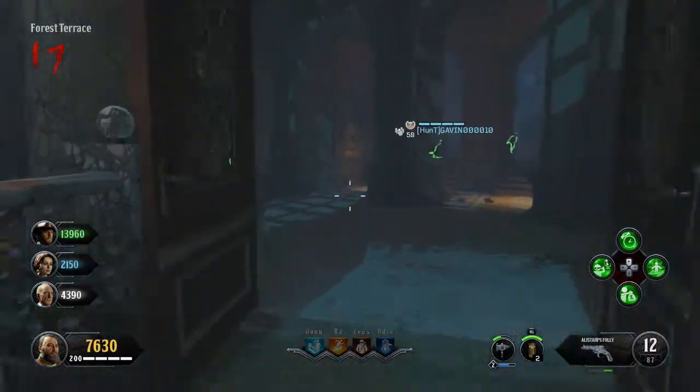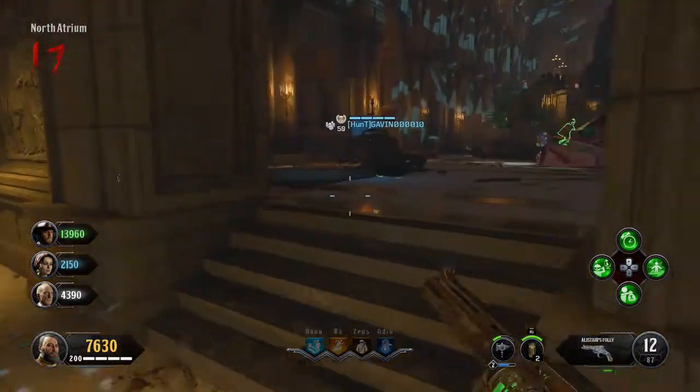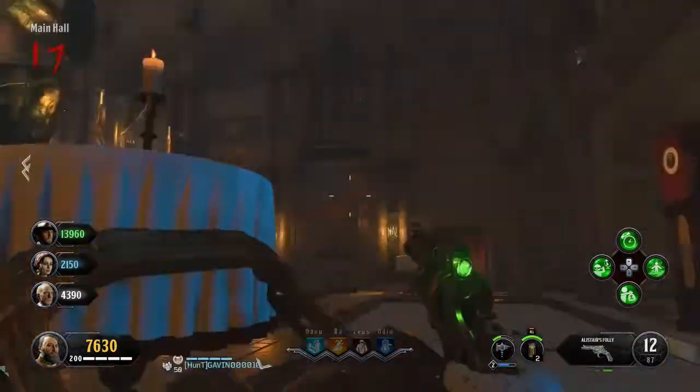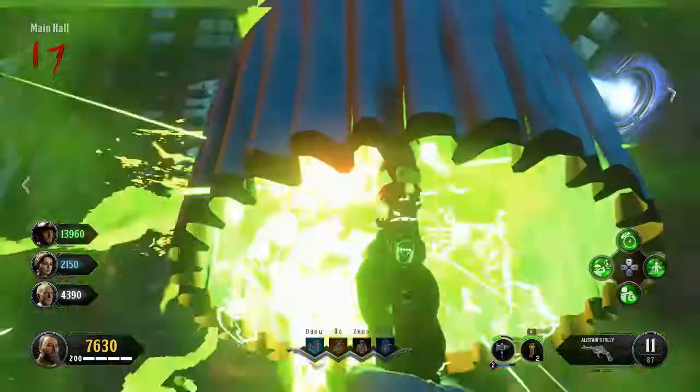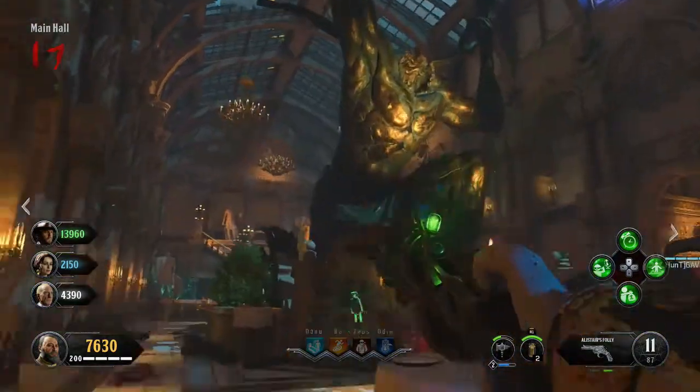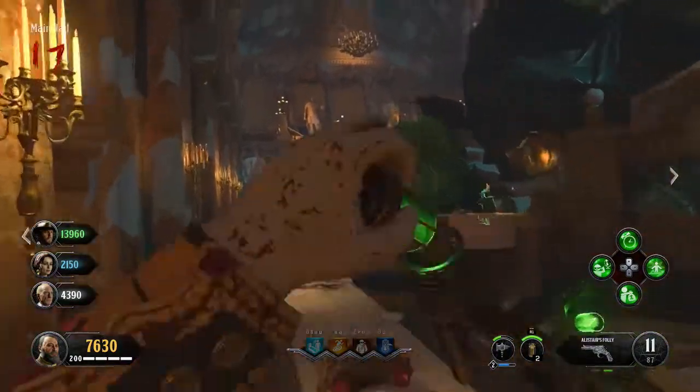The purple one is going to be found if you go into the main hall and head towards the end, towards the forest entrance, right beside the Mozu worldwide. If you just go prone by this little table and look underneath, you'll see it there and you can shoot it.